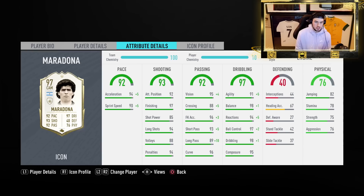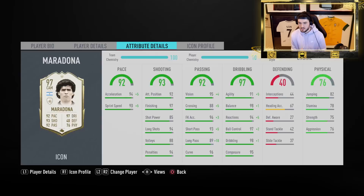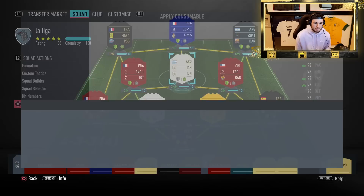Chemistry style wise, you don't really have to touch the finishing because it's already at 97. We bought him with an engine, which doesn't look like a terrible chemistry style. I don't think you need to give him strength — you probably want to max out passing, dribbling, and pace. Pace is close to maxed out; he's got 99 acceleration. For the sake of the video, we'll keep the engine on him — when I played with the baby version I used a basic, but I think engine works well here.